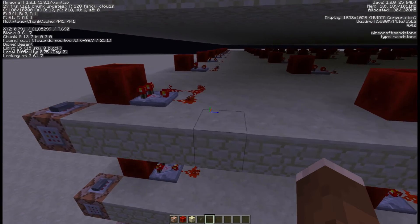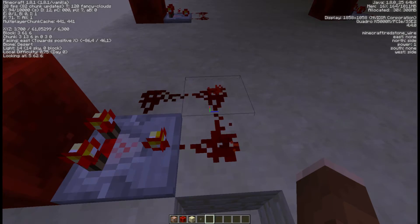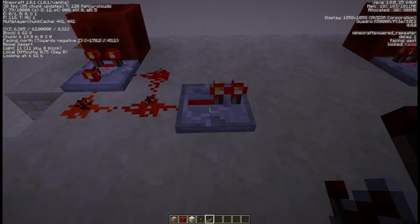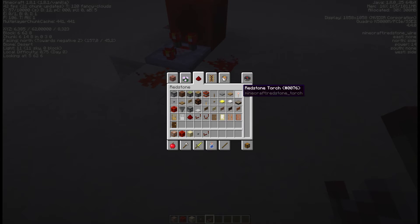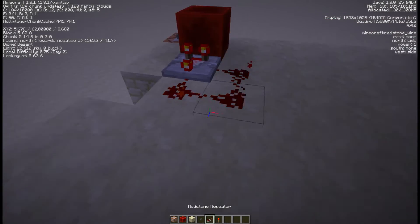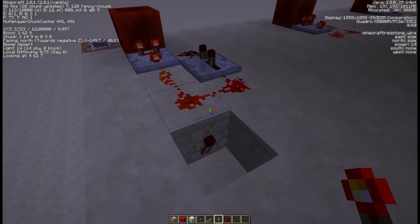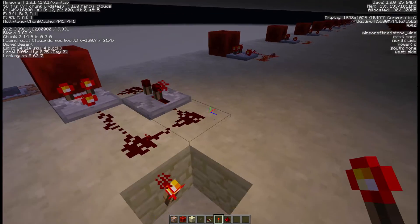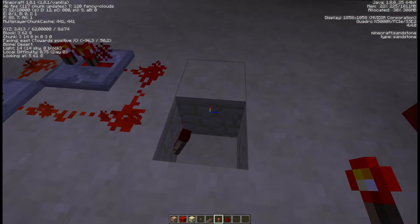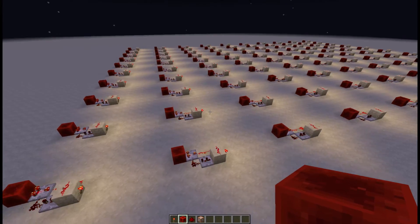What I was wondering is what would happen with light updates. I thought that the redstone wire would give a light update, but it doesn't. And since 1.8, repeaters do not give a light update either. The only thing that does give a light update is a redstone torch, because it emits light. We can use the redstone torch — put it like so — and the redstone torch will turn on and off. So let's set it up to test how much FPS lag it causes.